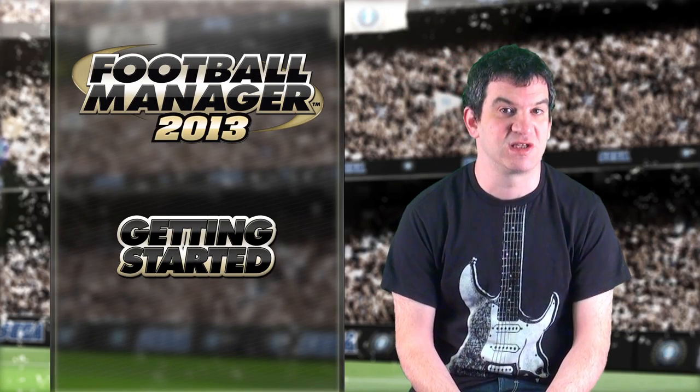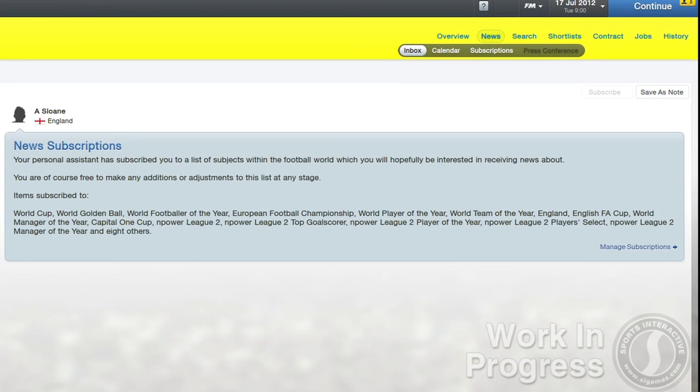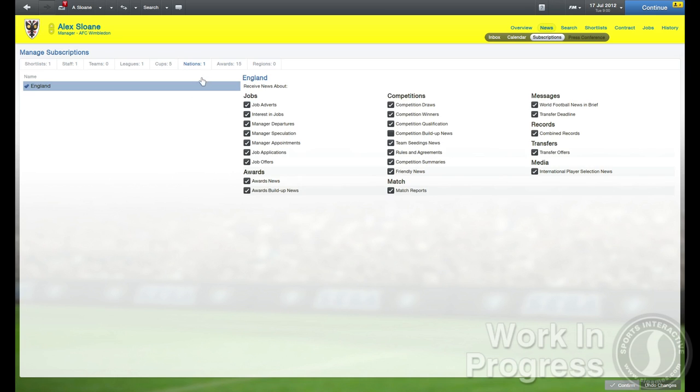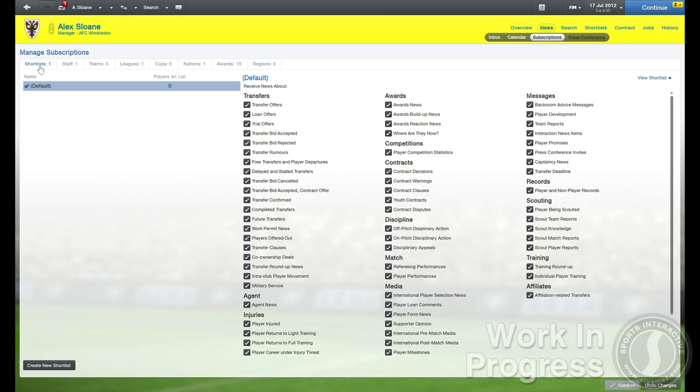In addition to this, you can stay completely up-to-date with everything going on around you by subscribing to various bits of news. Your personal assistant will recommend which subscriptions would be the most suitable for you, and you can then add or remove items from this list and, once confirmed, you'll receive regular updates in your inbox. This is very useful if you want to keep tabs on the league around you or on which players are performing well in leagues across Europe or the rest of the world.